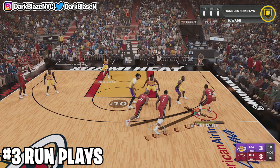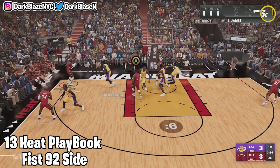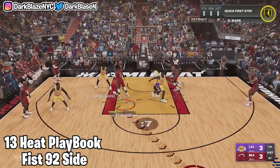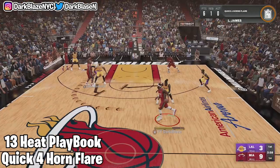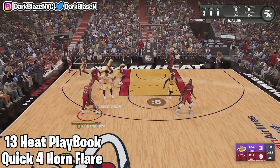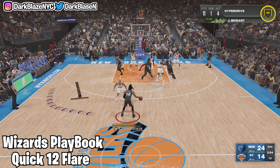Step number three: you gotta run plays. It's very important. I know a lot of people don't like to run plays, but if you see a guy off-balling too much, you gotta run plays. The play I use is called Fist 92 Side — it's basically a double screen for the arc and it's from the 2013 Heat playbook. It's very effective in MyTeam. The next play is Quick 4 Horn, which has been around since 2K18. It's not as effective, but once in a while it works — you gotta know how to shoot to make it work.